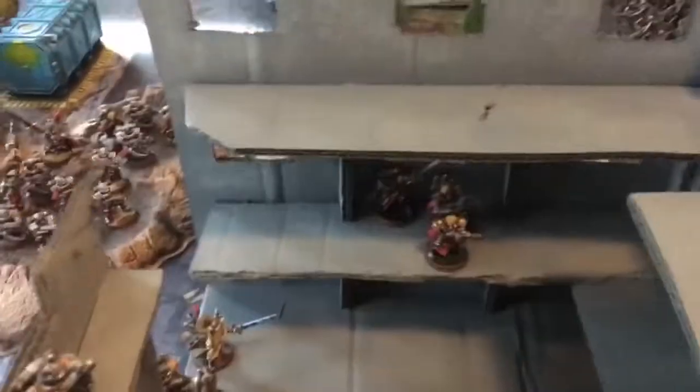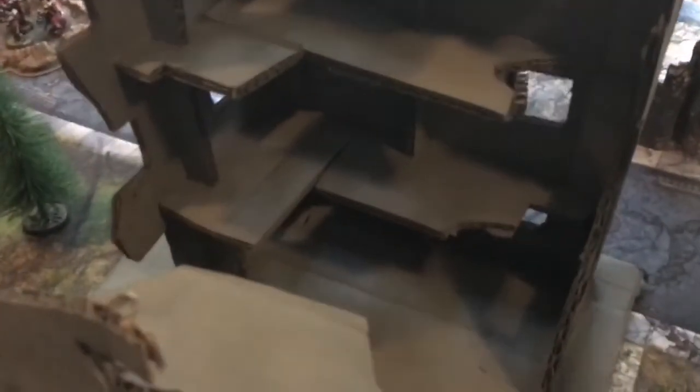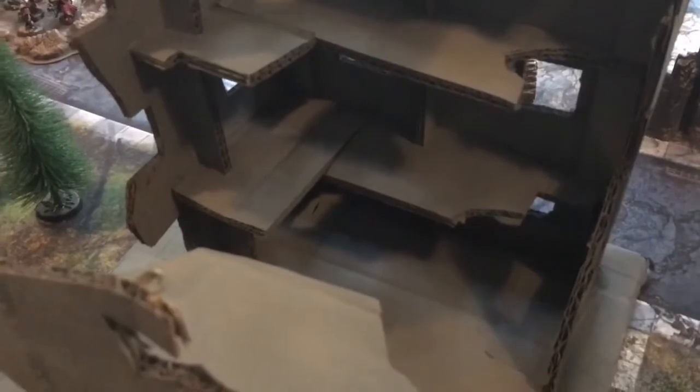Imperial morale phase: two command points were used to keep those three girls from running away. The Seraphim did not need to take any tests as they lost two with Leadership 8 and rolled a five — so the two girls that were left are now gone. It's time for an Imperial counter-attack.